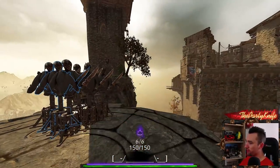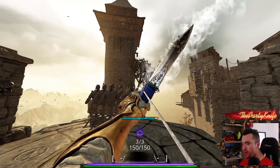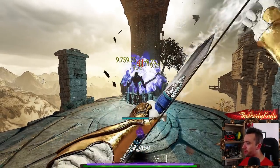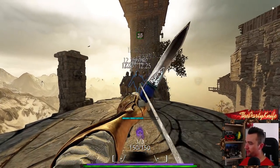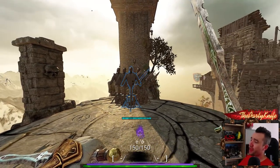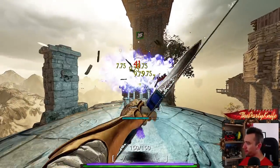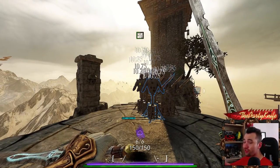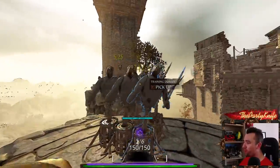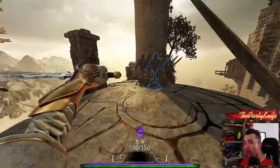Different weapons have different setups for when you can and cannot switch between weapons due to animation. If you do a fully charged attack and try to switch, after the arrow leaves there's a moment where no matter how much you spam, the action gets queued — that's input queuing — and in that window you're unable to switch. However, if you activate Swift Slaying, that window is reduced by 25% due to the extra attack speed. So attack speed isn't just how quickly you attack; it's how quickly you perform pretty much any animation — swapping weapons, reloading, everything.